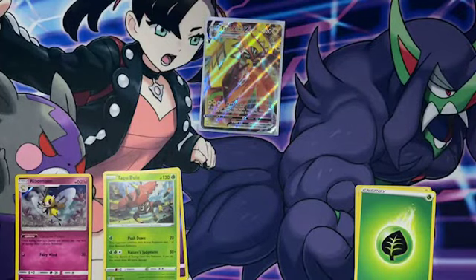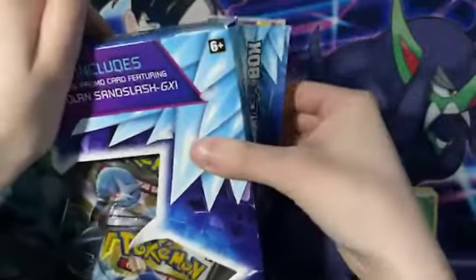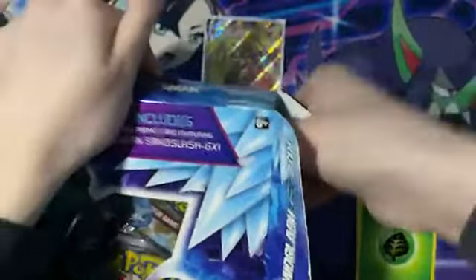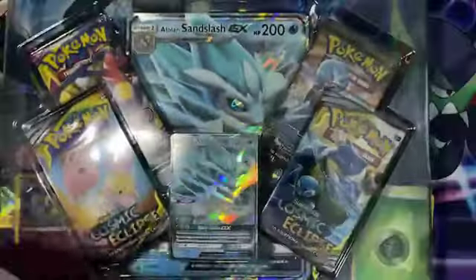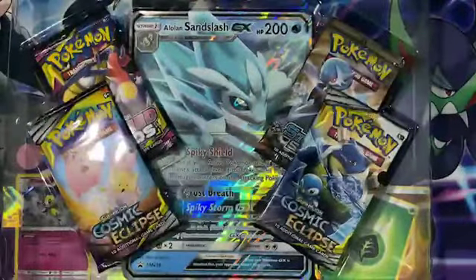Alright, now we move on to the main event — let's get the Alolan Sandslash GX box. See if I can open up this boy nicely. It's already kind of destroyed; I don't think I'm going to keep this box — it is an older one. Oh god, the glue is so thick. It's thick with like 20 C's. So let's take this out and carefully take off the death plastic, as I like to call it.